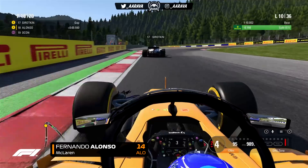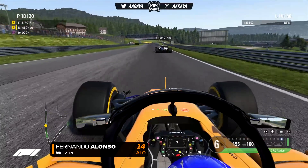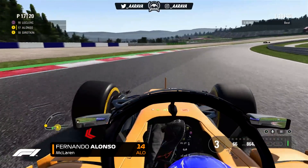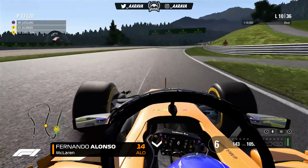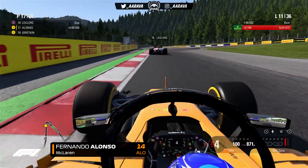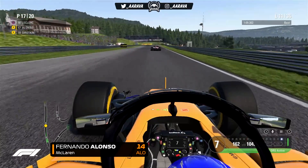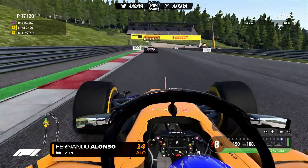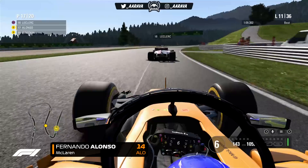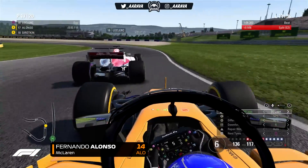After the pit stop we easily pass the Force India around the outside and work through the cars that started outside the top ten. We're not really racing these midfield and backmarker guys — we're theoretically racing Verstappen, Bottas, and Ricciardo. The softs don't feel very grippy around Austria, but compared to the worn ultrasofts at the end of that stint, they feel godlike right now. Coming in so early means I'll either need to go long on these softs or potentially use all three compounds including supersofts.